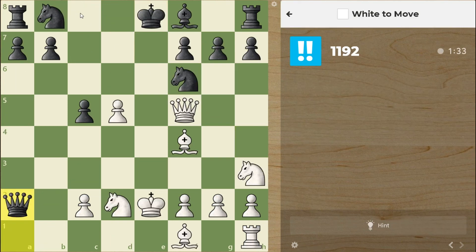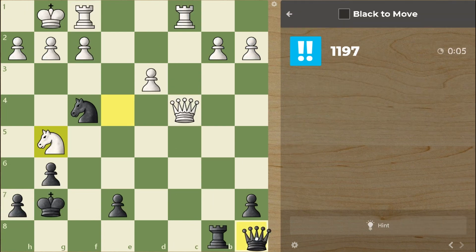This check looks like the most logical. And after king e7 — the only move — we have d6, checkmate. So we have checkmate in 1.